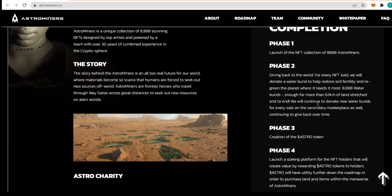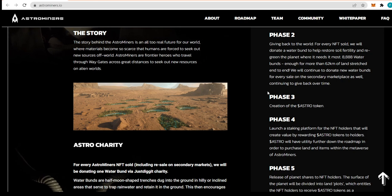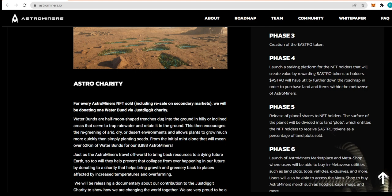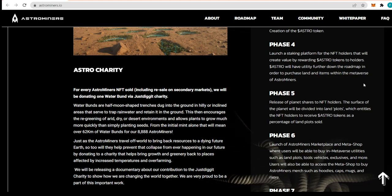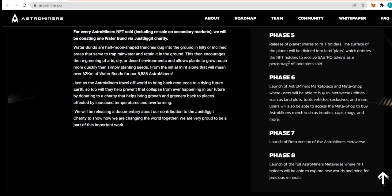The road to completion: Phase 1 is the launch of 8888 Astro Miners NFTs. Phase 2 is giving back — for every NFT sold they will donate a Water Bundle to help restore soil fertility and re-green the planet where it needs it most. 8888 Water Bundles is enough for more than 62 kilometers of land stretched end to end, and they will donate a new Water Bundle for every secondary marketplace sale as well. Phase 3 is the creation of the Astro Token and the launch of a staking platform for NFT holders, rewarding token holders who will later be able to use the utility to purchase land and items within the Astro Miners Metaverse. Phase 5 is the release of Planet Shares for NFT holders, entitling them to receive Astro Tokens as a percentage of land plots sold.